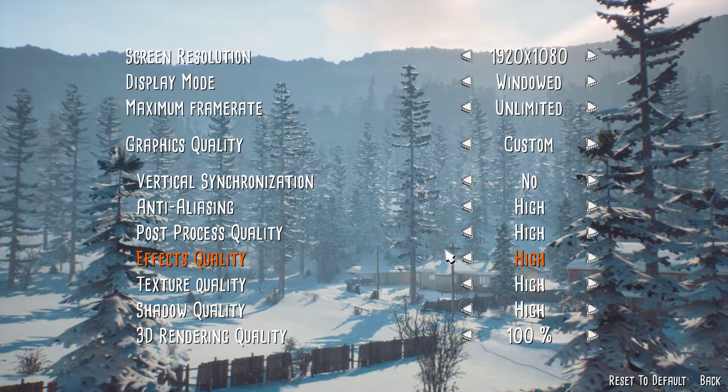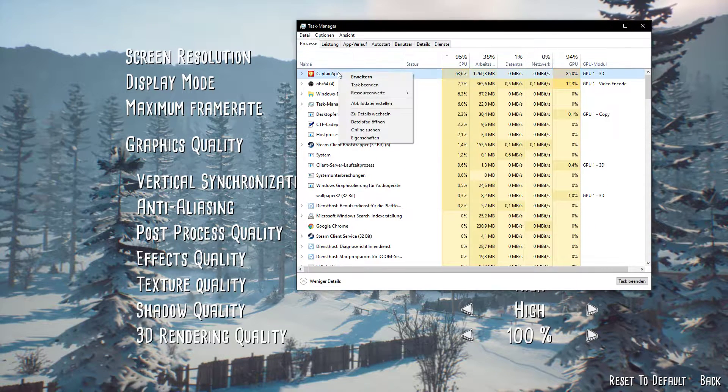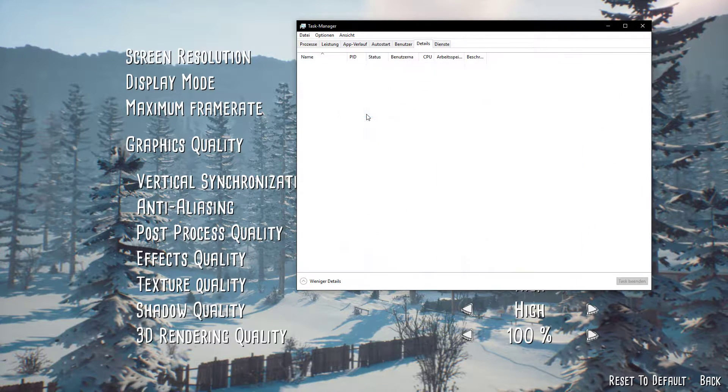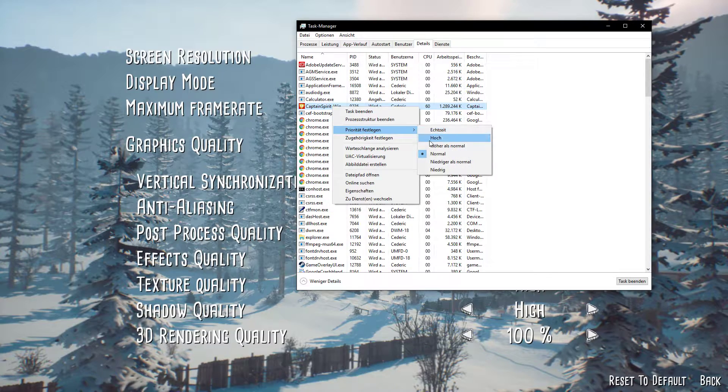When this is done, leave your game open and open up your task manager. On the Processes tab, right click on Captain Spirit and select Go to Details. Now, the Captain Spirit EXE file should be selected in the Details tab. Right click it, select Set Priority, and choose High.